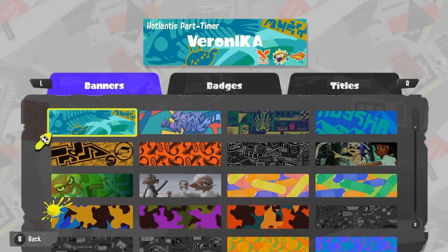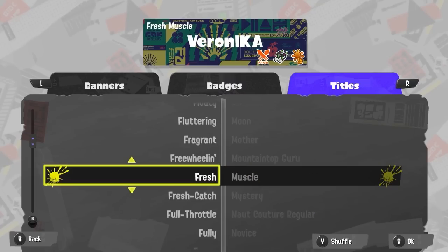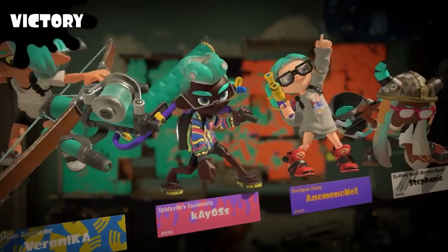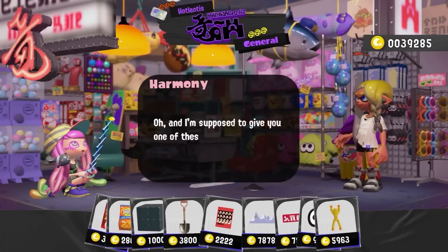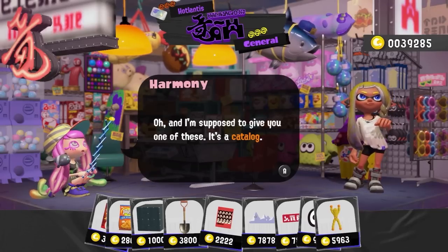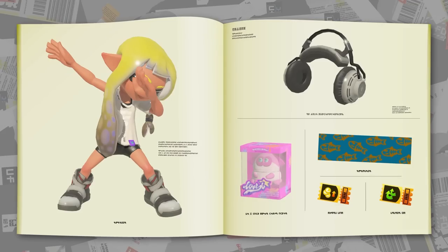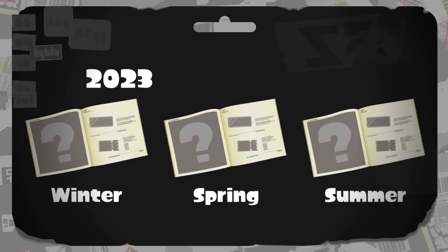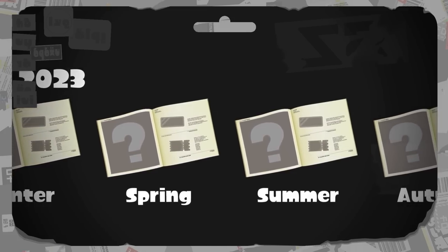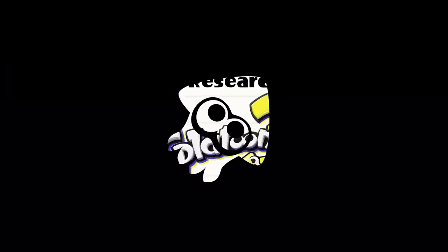When battles start, splash tags appear — they can be customized with a banner, badge, and title. Additionally, you can change the emote your character performs when you win a battle. All of these can be obtained via the in-game catalog, available at Hotlantis. By using points earned from battles, you can unlock various items like stuff for splash tags and seasonal gear. Following the game's launch, a new catalog is planned to be released every three months for two years — that's going to keep me playing. I can't miss out on any of it.